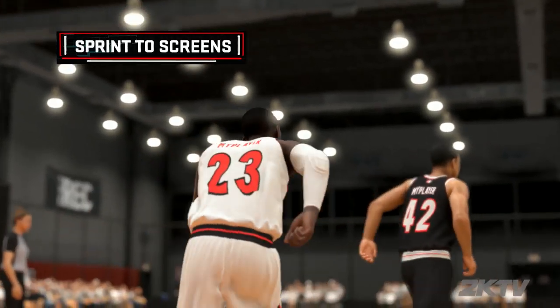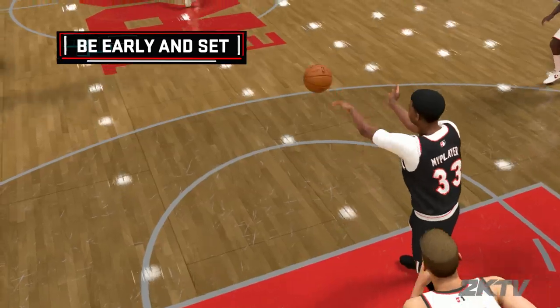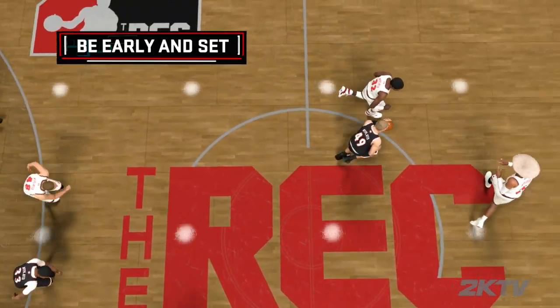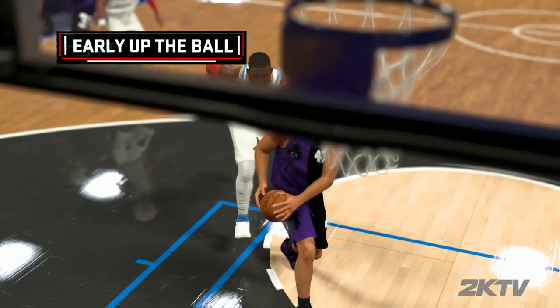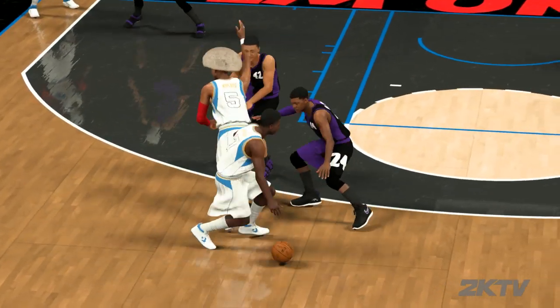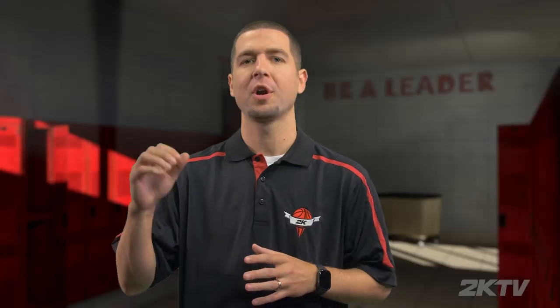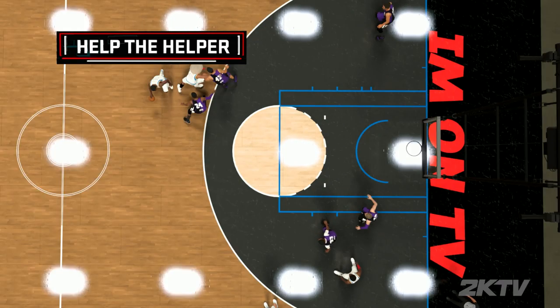The two most important things when setting a screen: one, you've got to sprint to the screen — when you sprint to a screen, you make it much more difficult for the hedgeman to get in position. And two, when you set the screen, you've got to make sure you're there early and you're set. Just remember that the ball has energy. We want to move the ball up the court and look for easy transition opportunities before we get into our half court offense. It doesn't matter which perimeter position you play — the ball moves faster than you dribbling it. If you have somebody up the wing, early the ball up. If you're a big who just rebounded the ball, find one of your guards to outlet the ball to. We want to look for early baskets in transition.